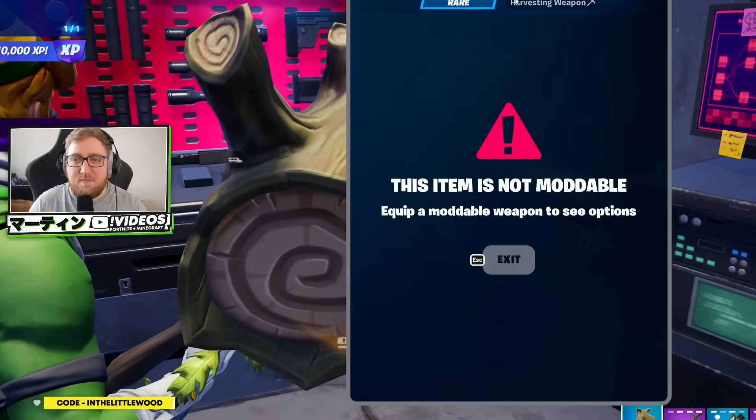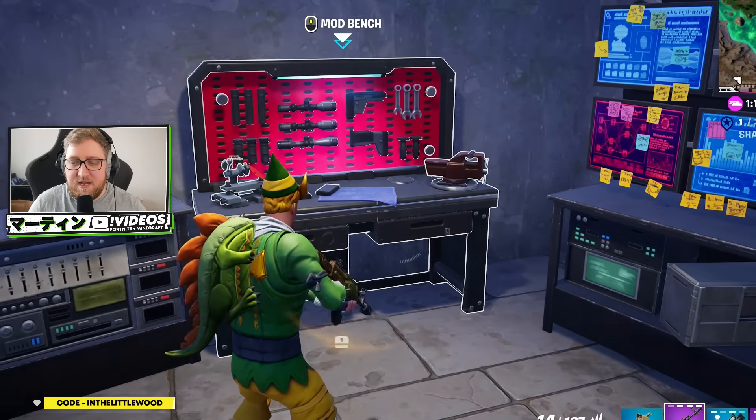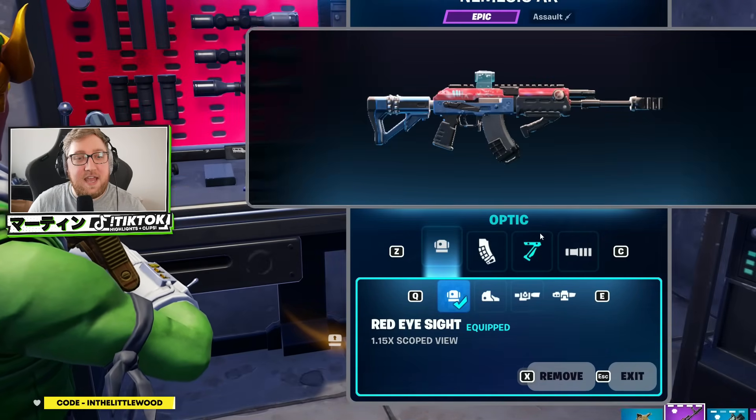It won't be until the final few circles when you can finally go ahead and interact with something. You can pick some bits up and start making some modifications for the guns you've got. Of course, I've not got a weapon in hand right now. Let me go ahead and mod this bad boy. Can I even afford this? I can. Lovely.